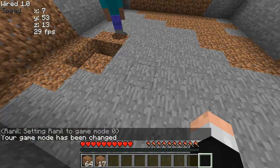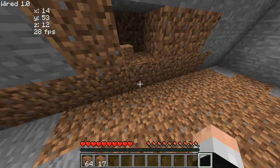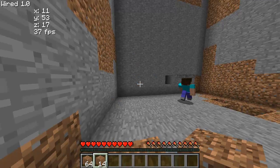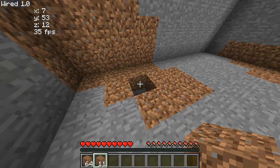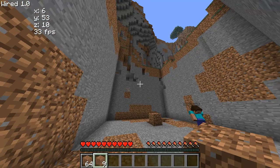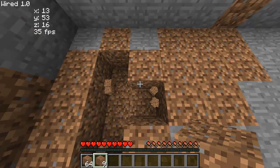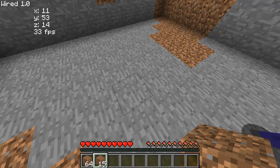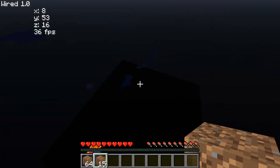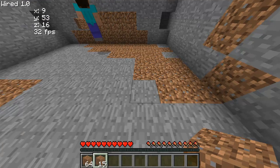X is x-ray. Also in survival mode, when you turn on nuker, if you're not holding anything in your hands, it's good for griefing people's houses really far away because of the far reach. X-ray just shows all that stuff. With O it shows chests, and with hyphen or dash it shows diamonds. Fullbright just makes it completely bright.